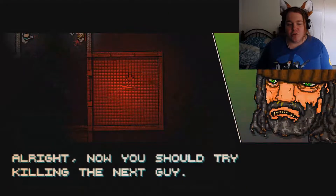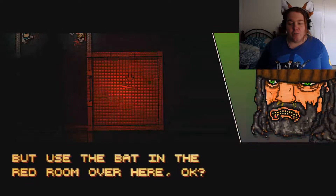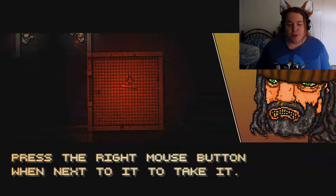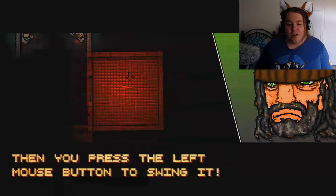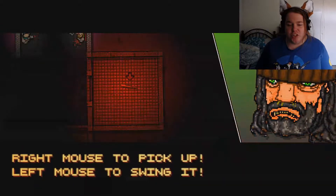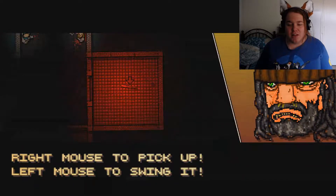Now you should try killing the next guy, but use the bat in the red room over there. Press the right mouse button when next to it to take it, then press the left mouse button to swing it. Did that get through your thick skull? Right mouse to pick up, left mouse to swing it.